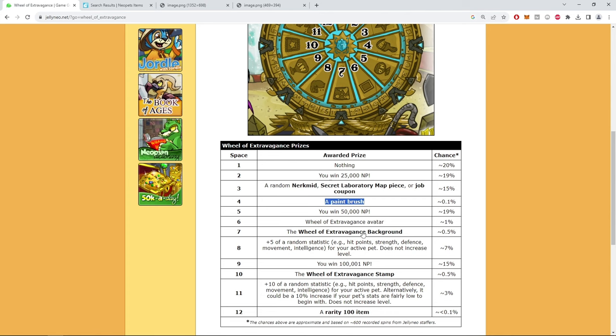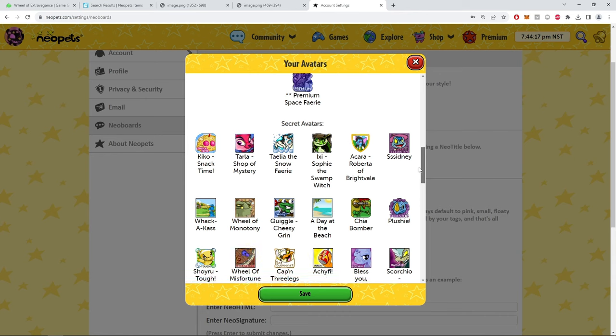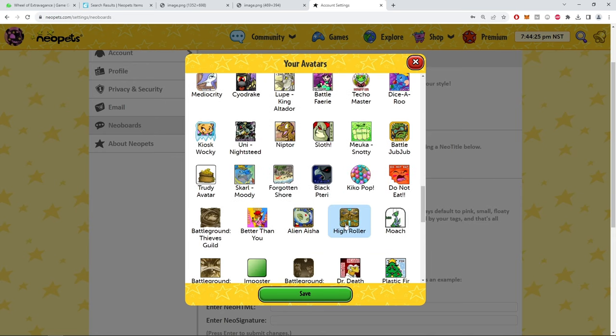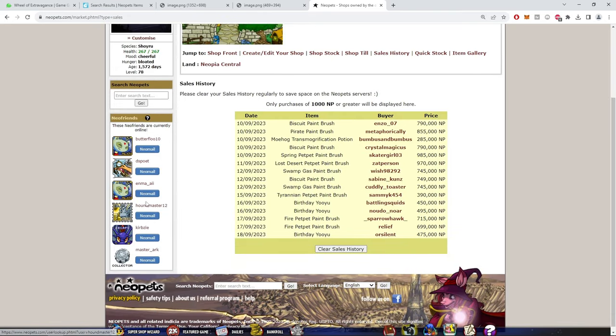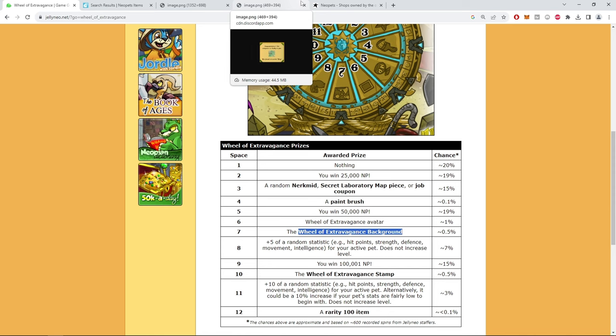The wheel of extravagance also has an avatar tile. I'm pretty sure I have it — let me check. There's the Monotony, Misfortune, and the High Roller avatar. Once you get the avatar, if you hit that tile again you just lose 100k. It would be cool if it gave you a random different avatar, but that's not how it works.